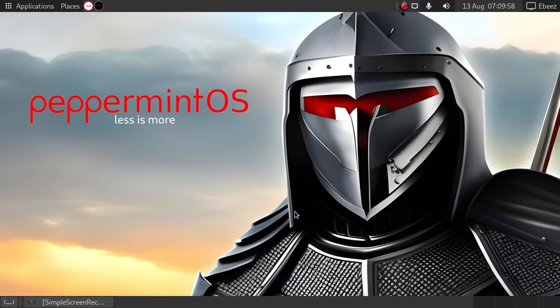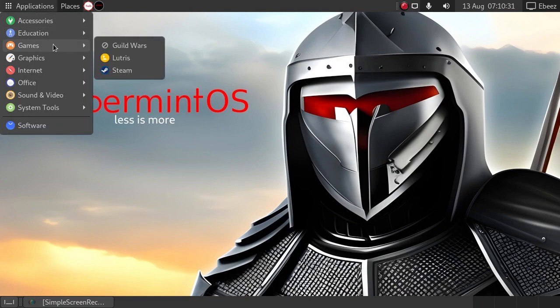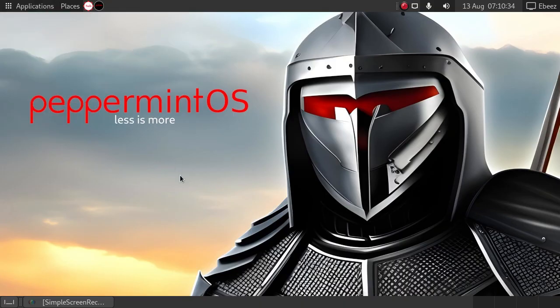Hi everybody, Broken Eves here, welcome to today's video. So in today's video I've taken £15 worth of PC off of eBay, which is a Core 2 Duo E8400 at 3.2GHz, 4GB of DDR3 RAM and a little tiny 128GB SSD. On to that I've lobbed Peppermint OS, the GNOME Flashback Edition. I installed all the software that I wanted via Flat Hacks and decided to have a go at making a retro gaming box.